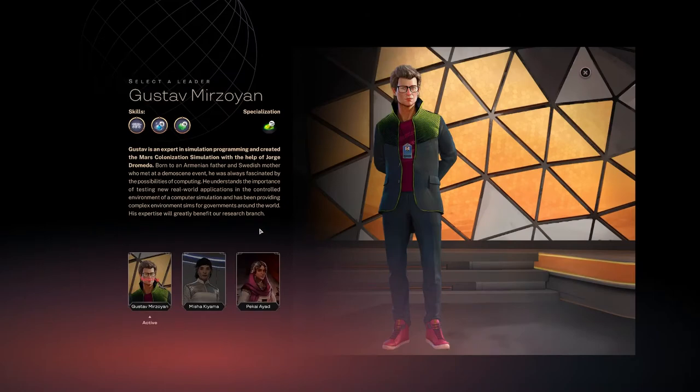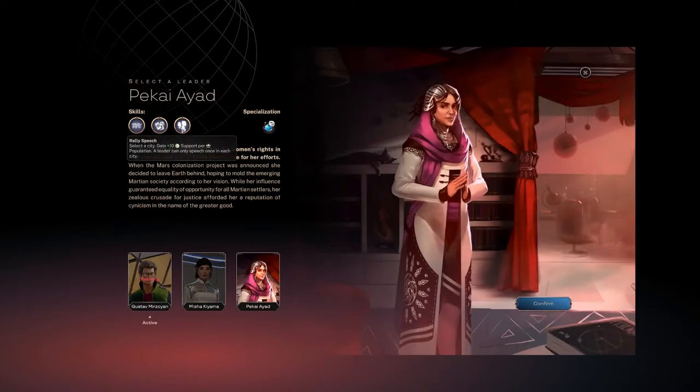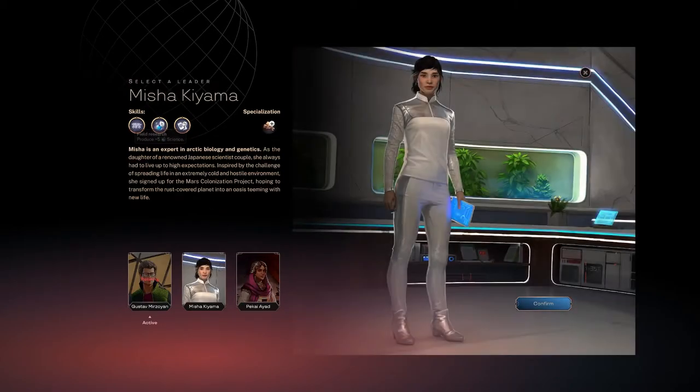All right, this leader's done — let's grab the new one. There are projects you can rally. I like this ability because it lets you get more cards.